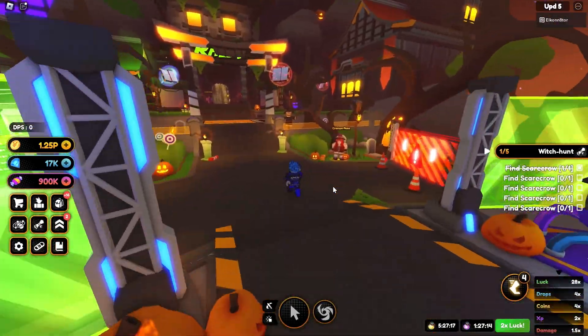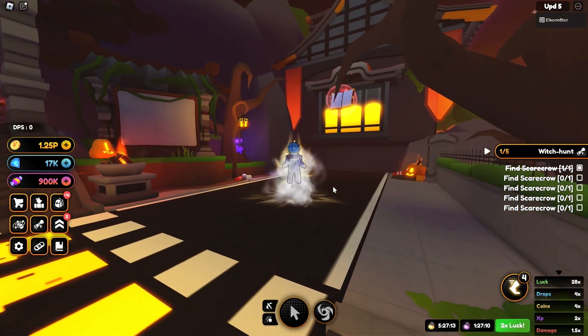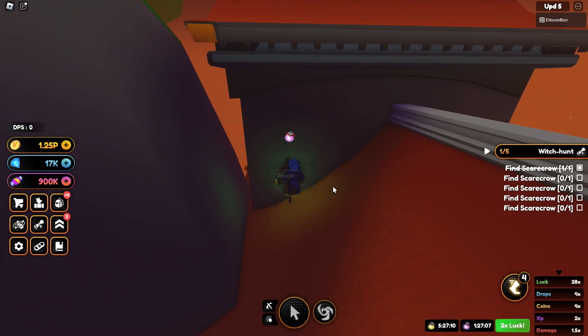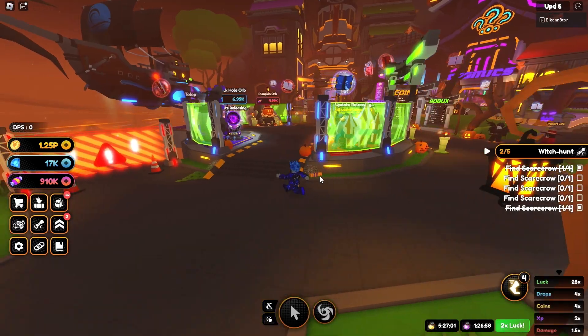The second location is right by Crimson Rose herself. All you're going to do is fly up here right on top of this building, and here is going to be the second location. Touch him and we get some candy boost and some premium metals as well.